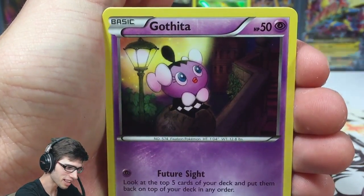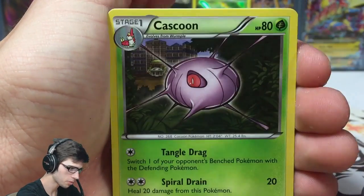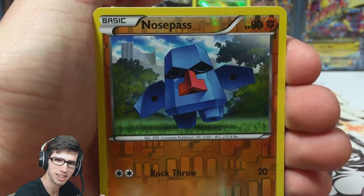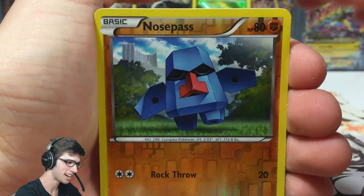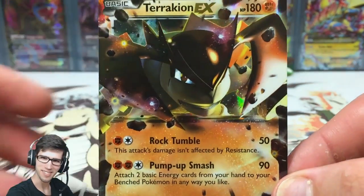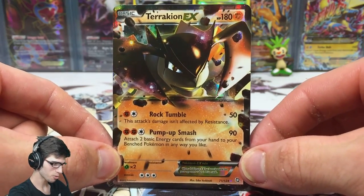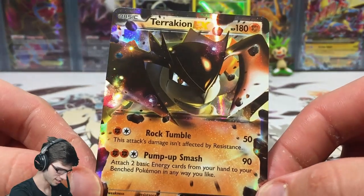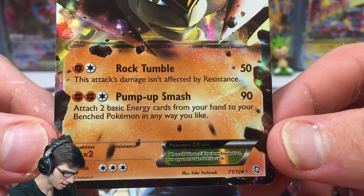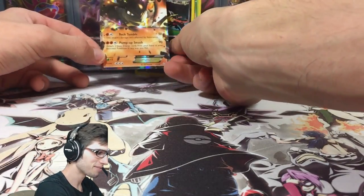We got Deino, Swablu, Cascoon, Tool Scraper, and a Nosepass reverse. Let's see if I can redeem myself with this final pull — and we have a Terrakion EX! Yes! We redeemed ourselves — that is awesome, some old gold right there. 180 HP with Rock Tumble and Pump Up Smash, number 71 out of 124.